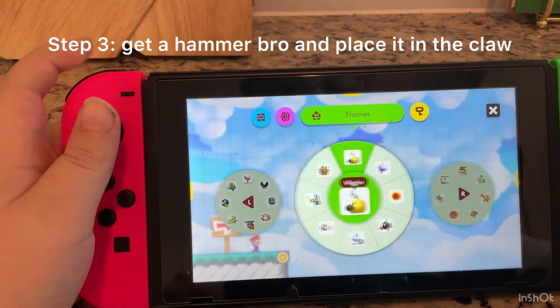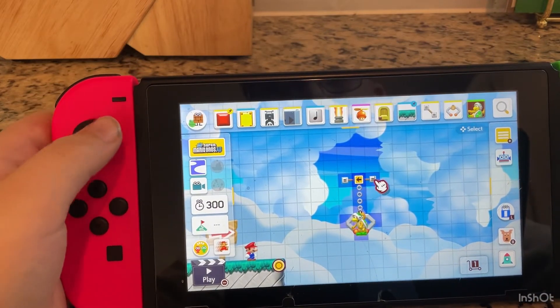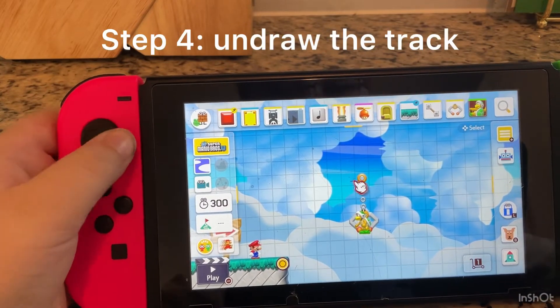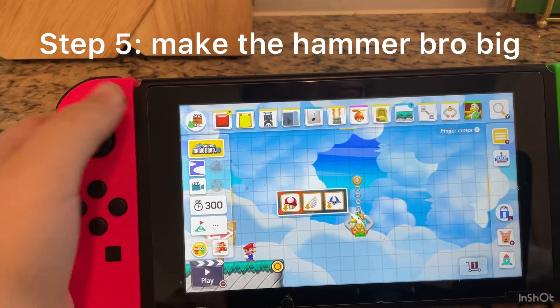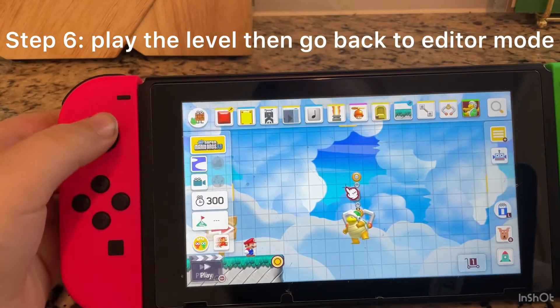Next, you'll get a hammer bro. Next, undraw the track. Make the hammer bro big. Play a level, then go back into editing mode.